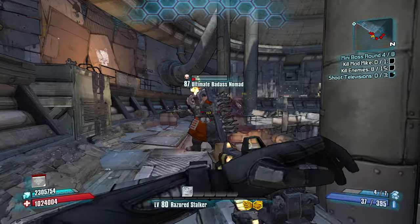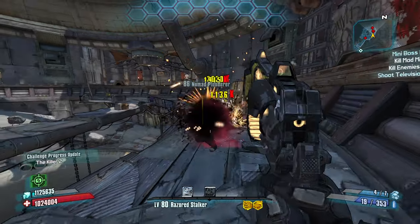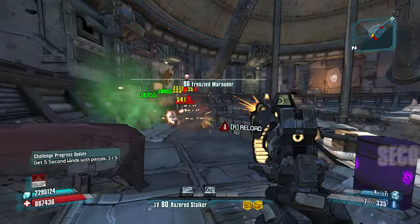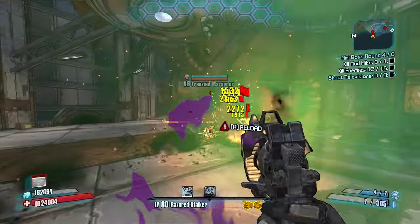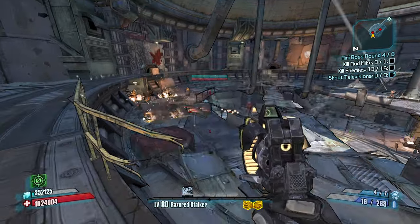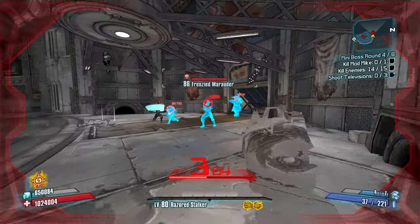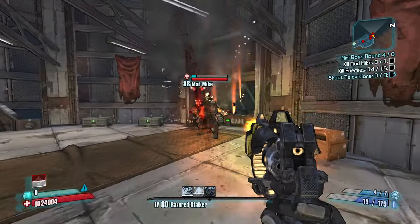Everything is completely fine. Alright, Mad Mike, I know you're going to pop out now. I think if I kill this guy, Mad Mike appears. I have one more to kill. I can't die to grenade anymore — 1.0.9 update, brother. 1.0.9. You can't kill me? I'm too strong. I took Emily, right? Yes, I believe I did. Sorry, Mad Mike. Boom. Look, I can stand right on top of this grenade — nothing will happen to me.